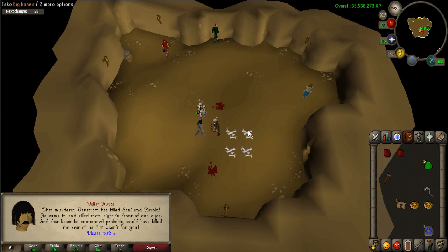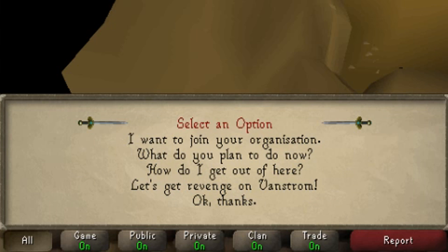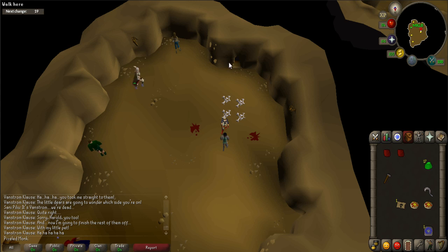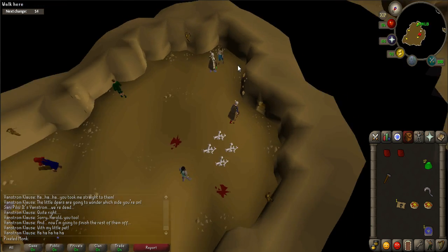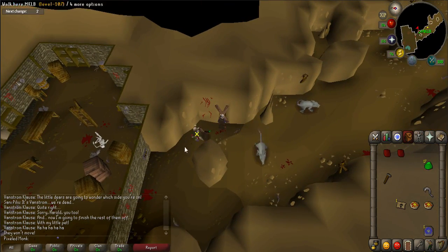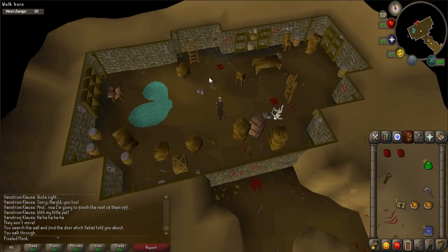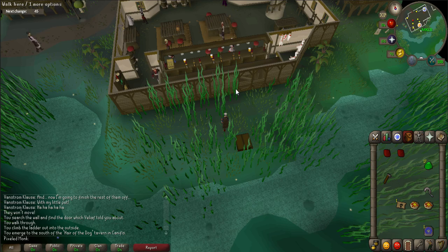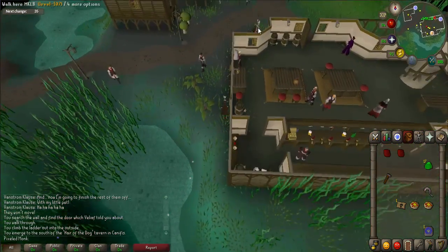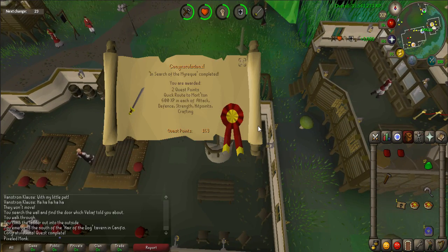After you have defeated the Skeletal Hellhound, it will drop several gems that you can keep. Talk to Veliaf again and ask 'How do I get out of here?' Leave the room by going through the exit on the south side and follow the path north until you come to a stone wall. Search the wall that is just to the left of the vent to get through. Go up the ladder and you will now be behind the inn in Canifis. Go back inside the inn and talk to Vanstrom again, only to find a stranger. Talk to the stranger to complete the quest.